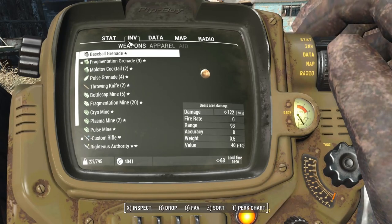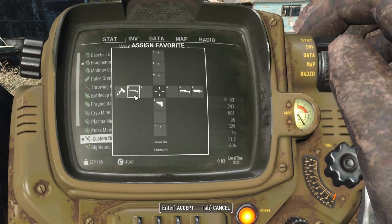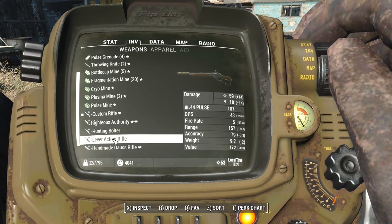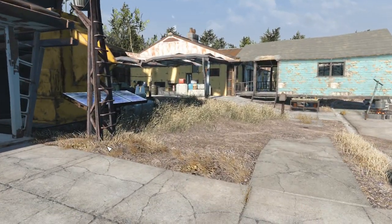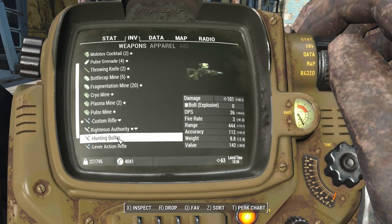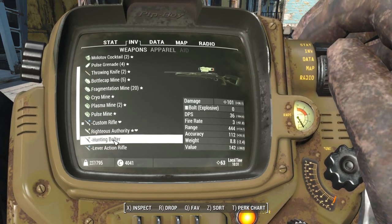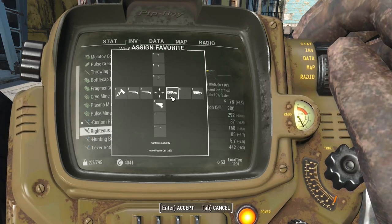Weapon-wise, I'm going out into the field with: the custom rifle doing 45 cryo rounds, then 5.56, then 7.62. And then we've got the hunting bolter, which I'm going to try as my sniper weapon. I haven't got any explosive bolts yet, so it's on pulse rounds. Then it's Righteous Authority, then the bolter.